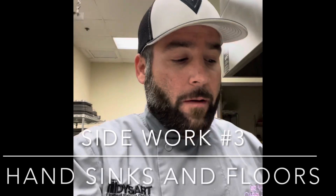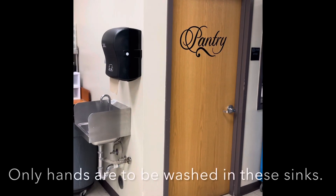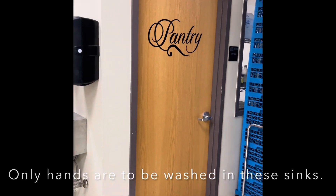The next side work is hand sinks and floors. Hand sinks are where we wash our hands. If you see something on the floor that shouldn't be there, go to the laundry room, grab the broom and dustpan, and take care of it — because pests like mice, rats, and infestations are possible. We do not want to create a mess or give them food, so we've got to stay on top of that.